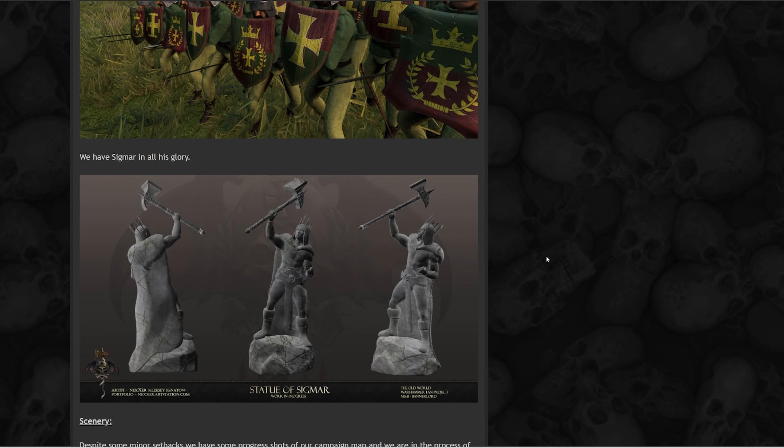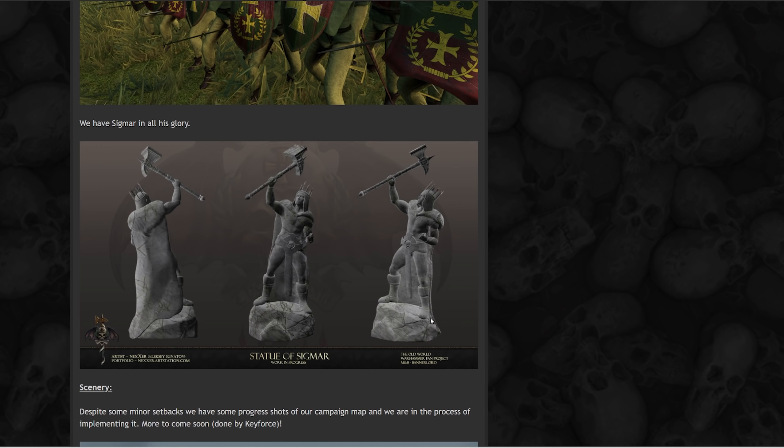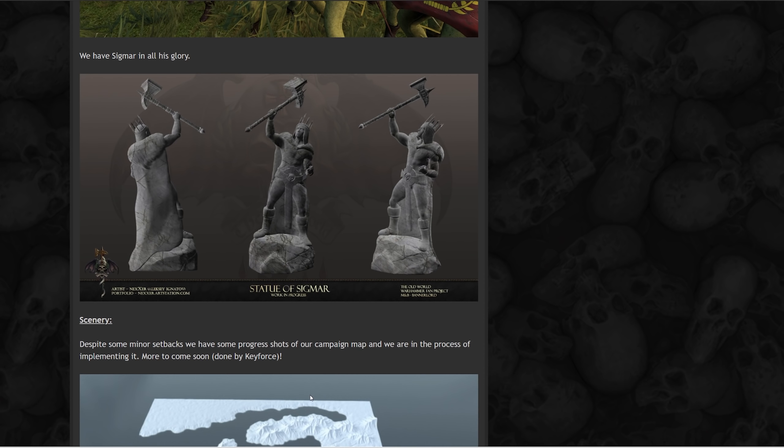We also get a statue of Sigmar, which is going to be an addition to the environmental assets they've been working on. Having this scattered around the campaign maps in cities is going to give you a position to rally your men behind and push them forward — beautiful, obviously Sigmar-praised, wielding Ghal Maraz, ready for battle.